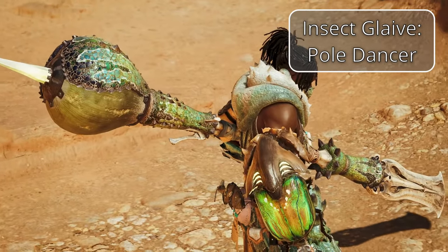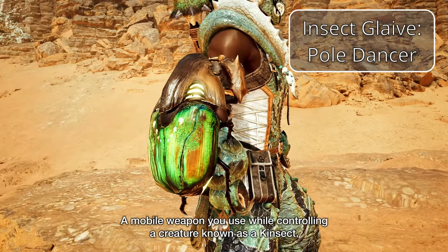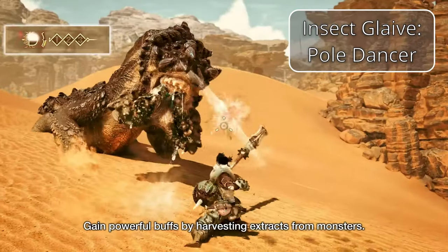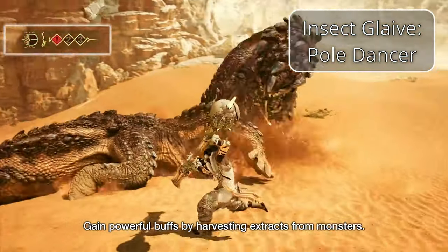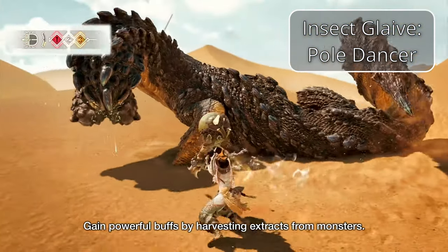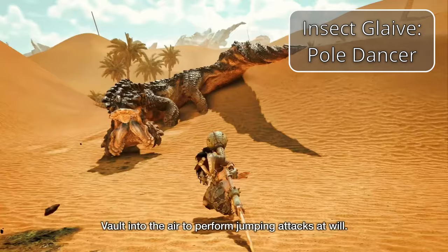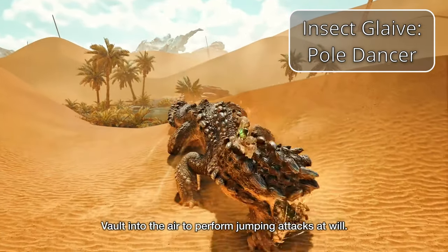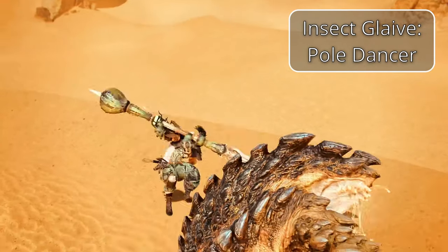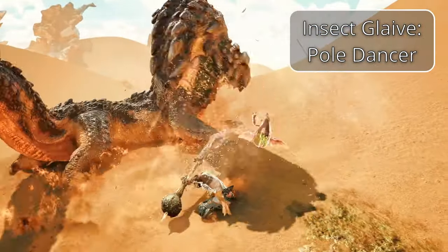The next skill weapon is the Insect Glaive — an incredibly mobile weapon. You can do standard grounded attacks like other weapons, but you can also launch yourself into the air and slice monsters from up above. You also get a little buddy called a Kinsect, which can harvest up to three different extracts from the monster you're fighting, each providing a different benefit. Having all three at once gives you a powerful triple buff and some new moves. Insect Glaive is also great for mounting monsters, giving teammates a free knockdown. Keeping track of your extracts can take some getting used to, but this is easily the flashiest weapon in the series.